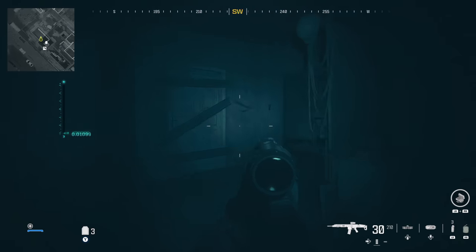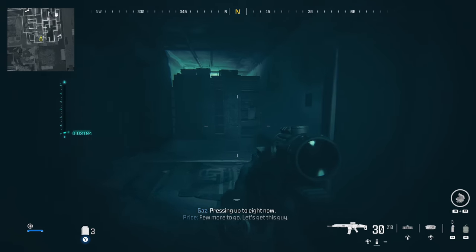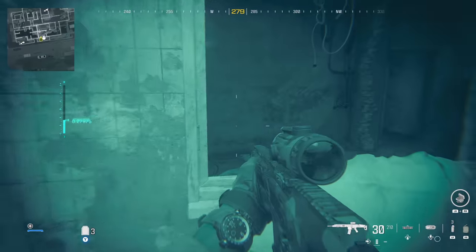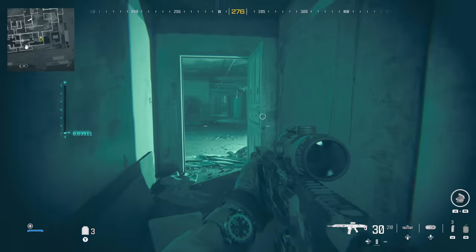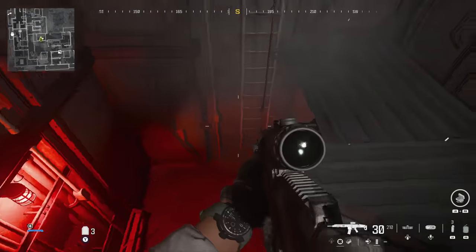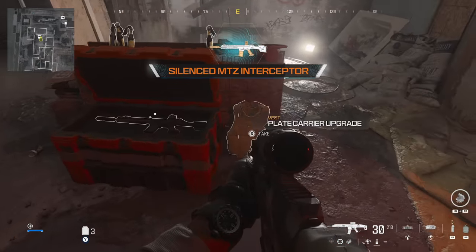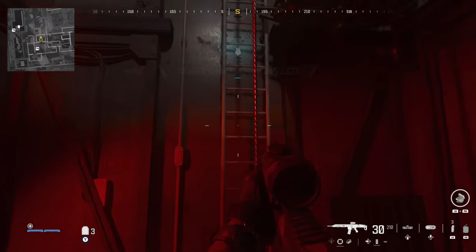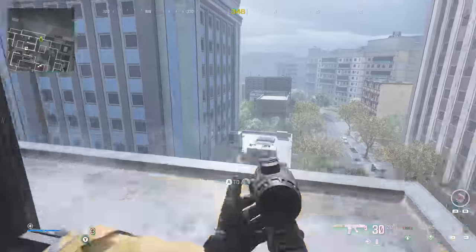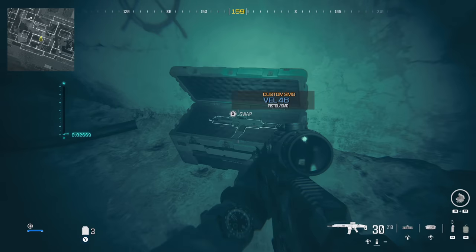From there, exit this room and go up the stairs to the next floor. Mantle over an object, watching out for tripwires, and exit to the exterior of the building on the east side. Follow the exterior, jump across the gap, and mantle into the window — you'll now be in a separate part of the building. There's an elevator shaft immediately as you enter. Jump down this elevator shaft into a secret area only accessible this way, and here you'll find an Interceptor as well as another armor upgrade — you should now have three slots of armor. Then head to the exterior again, jump across a small gap, go through the window, and inside the side room you'll find the Vel 46.